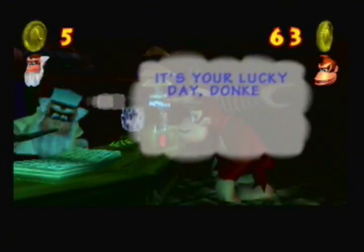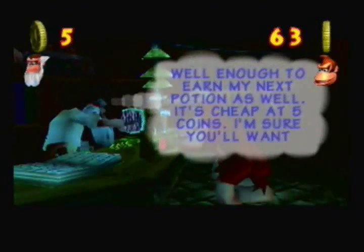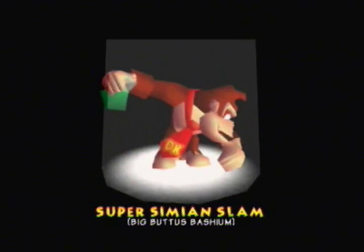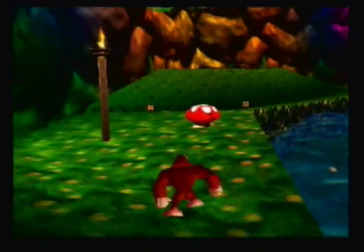Here we have Cranky Kong, and he actually has a gift for us. Make sure you say no at first, because he asks you if you want to play the jetpack game again whenever you enter Cranky's lab. Say no to that first, and then he'll start offering you the moves. The move for this world is one that all the Kongs can use — it's an upgraded version of the Simian Slam called the Super Simian Slam. It's a more powerful slam move that can now hit blue switches in addition to the green ones. They use a lot of blue switches in this level, so make sure you get that move as soon as possible.